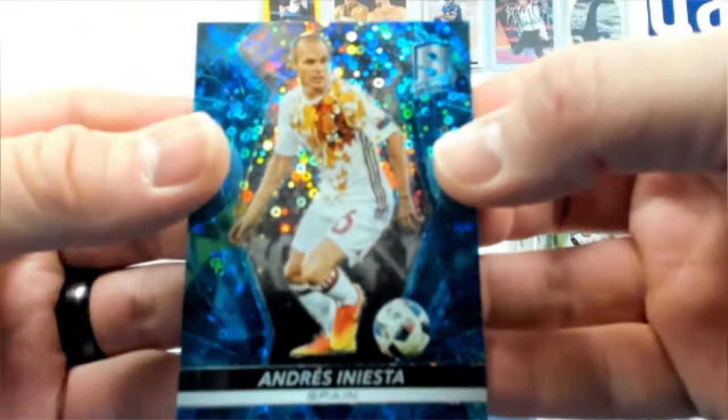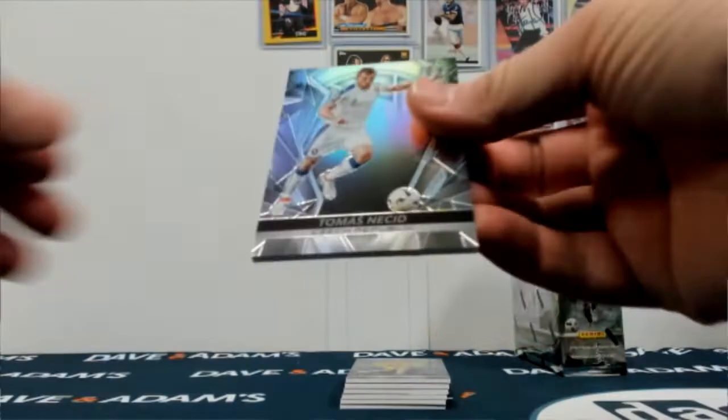35. Here we go. All right, so we'll start there. Low numbered base parallel. Iniesta — good guy to get. This one's out of 75. And we'll go a couple base cards: Di Maria, Nisi.